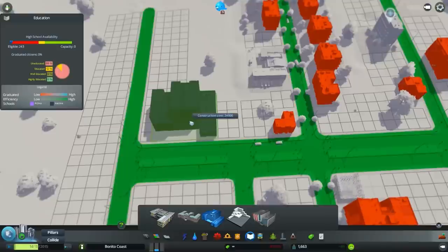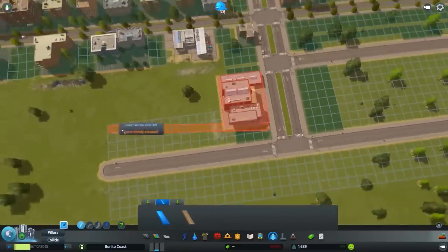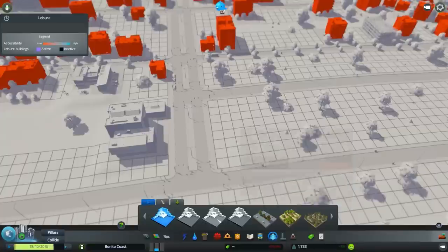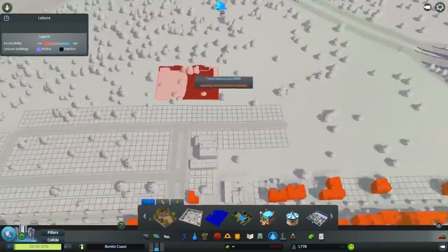We're going to do something about that, and because there is a highway now, there's going to be noise pollution we'll have to deal with. As far as I know, offices don't mind noise pollution, so I feel like we're going to have some over there. But offices require education, so now I put this fancy, beautiful, modern high school.